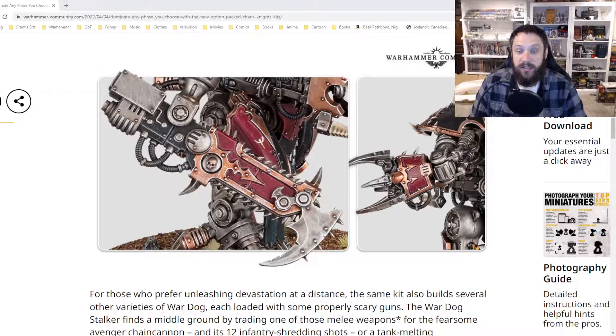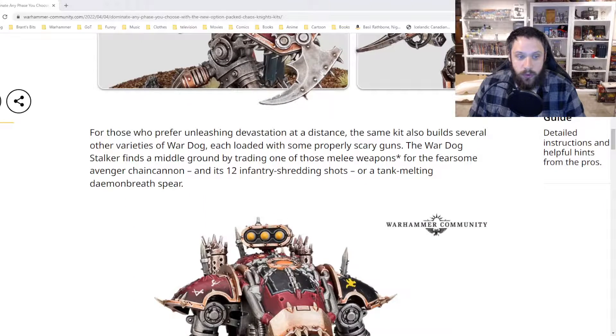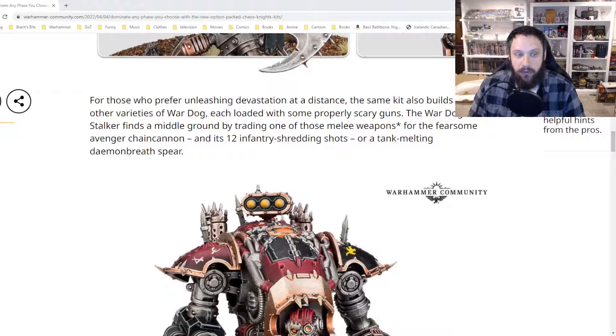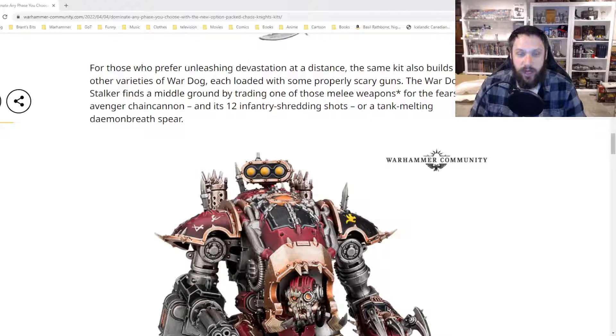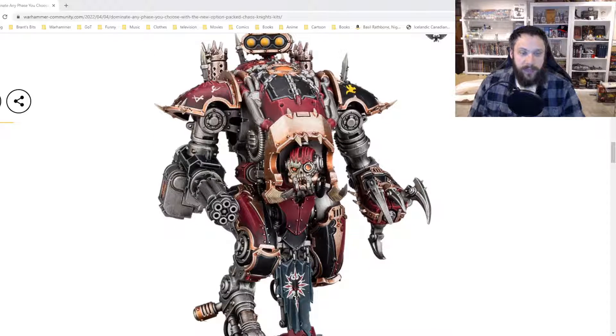This is all stuff that I've seen before that's just now being made by Games Workshop, which is really interesting. I kind of like that — the converters did it first. For those who prefer unleashing devastation at a distance, the same kit builds several other varieties of War Dog, each loaded with some properly scary guns. The War Dog Stalker finds a middle ground by trading one melee weapon for the Fearsome Avenger Chain Cannon and its 12 infantry-shredding shots, or the tank-melting Demon Breath Spear. These are some cool Chaos-only weapons — the Dark Mechanicum making stuff for Chaos Night Houses. It really switches things up.